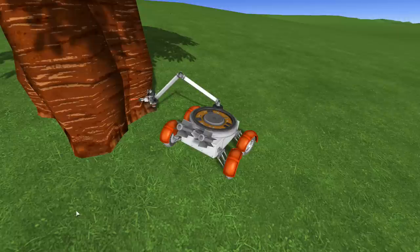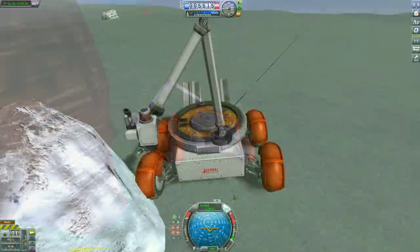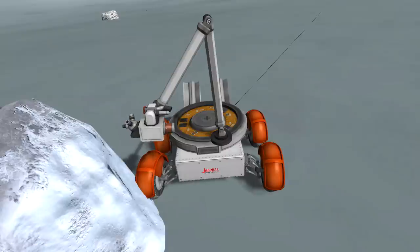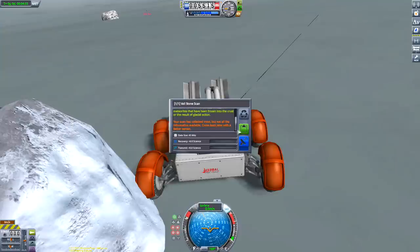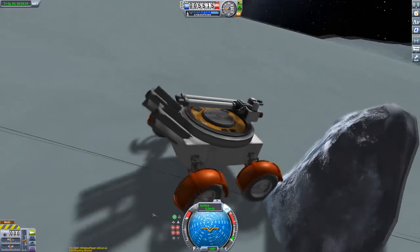You get extra surface features on Duna, Tylo, Val, Kerbin and probably some of the other planets — all sorts of stuff that you can look for. It gives you extra reasons to go out and do science and do more exploring. You can't detect these with an anomaly scanner or anything like that, so you have to go out and look for them.